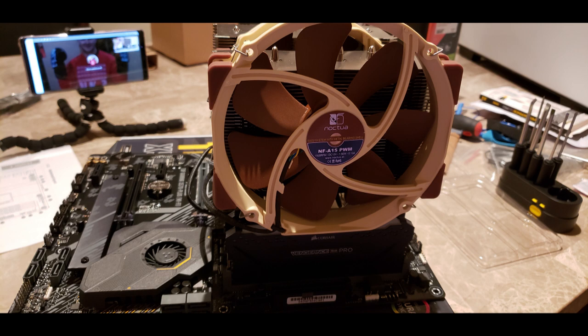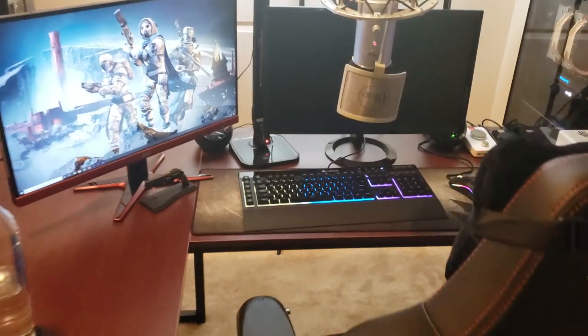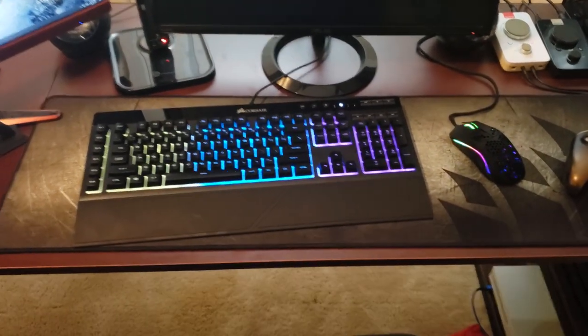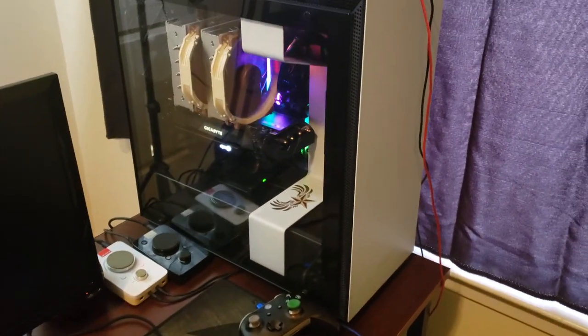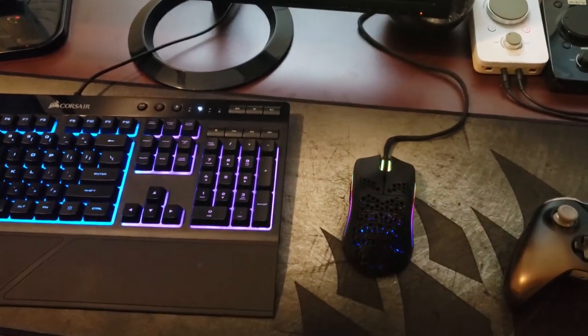We have a 750-watt Corsair power supply — it was $100 on Prime Day, regularly $200, a great deal. For extracurricular things I got the Elgato 4K internal capture card — it was $250 refurbished from Amazon, no issues, and since it's internal everything is 100% faster. I got a starter K55 Corsair keyboard on Prime Day — it came with a mouse, the keyboard was $49. No reason to go crazy until I understand it all. I got a large Corsair mouse pad for $15 and a Glorious Model O mouse for $50. They're lightweight and I adore it — it feels really good.